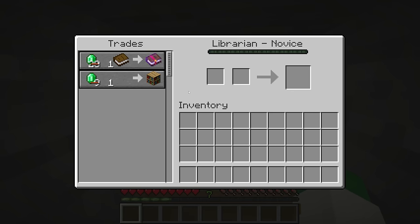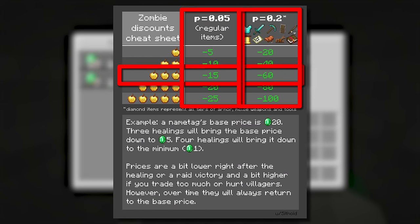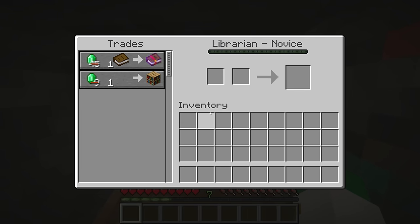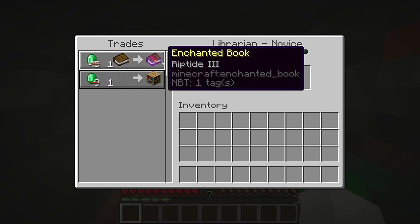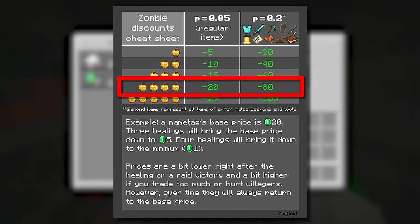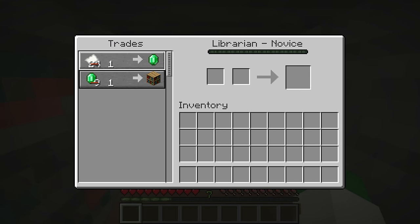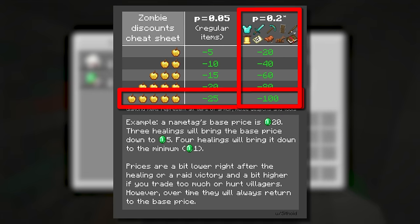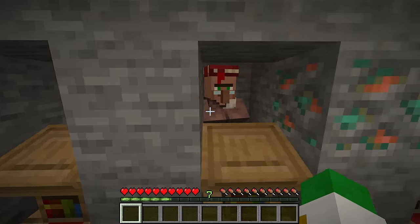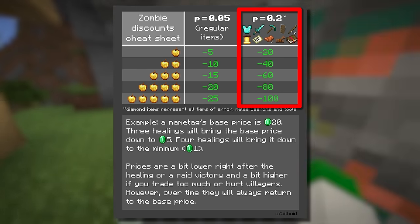This villager has been zombified three times, giving it minus 15 off normal trades and minus 60 off special item trades. This librarian has been zombified four times, giving a book discount of negative 80 — which means there is literally no price that will not go down to one. The other standard trades are minus 20, and for the final we have minus 25. With special items it would technically be negative 100, but it doesn't matter since no price can even be at negative 80.